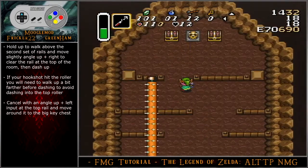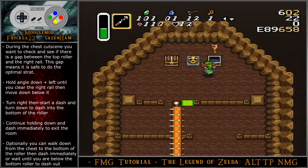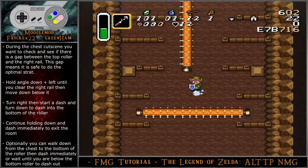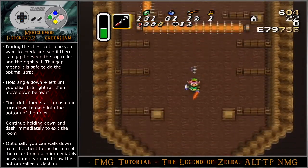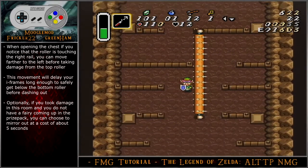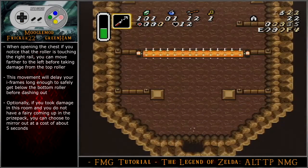Cancel with an angle up-left input at the top rail and move around it to get the chest. During the chest cutscene, check if there is a gap between the top roller and the right rail — this gap means it is safe to do the optimal strategy. Hold angle down-left until you clear the right rail, then move down below it. Turn right, then start a dash and turn down to dash into the bottom part of the roller. Continue holding down and dash immediately to exit the room. Optionally, you can walk down from the chest to the bottom of the roller and dash immediately, or wait until you are below the bottom roller to dash out. When opening the chest, if the roller is touching the right rail, you can move further left before taking damage from the top roller — this will delay your iframes long enough to safely get below the bottom roller before dashing out.